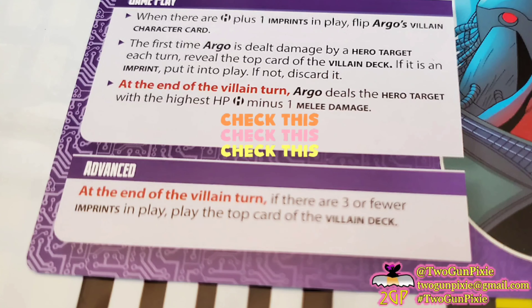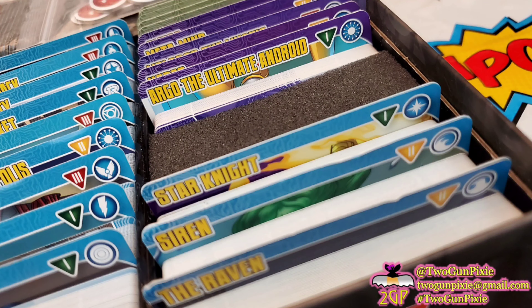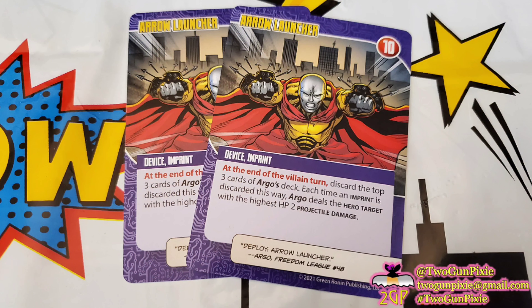Going back to his ultimate android villain side: the first time Argo is dealt damage by a hero target — this is each and every turn, not just the beginning of the game — you get to reveal the top card of the villain deck, and if it's an imprint, put it right into play. If not, just discard it. But if it's an imprint, it goes right into play. This is happening every single turn, so you can see how this is going to build up. You've got to be careful.